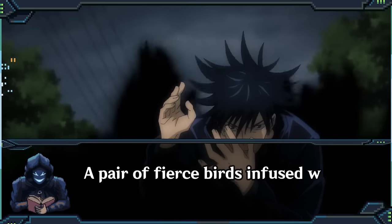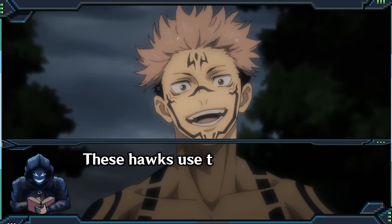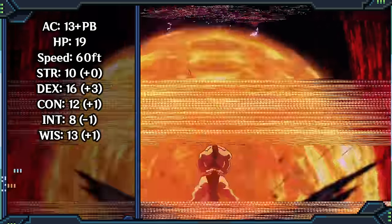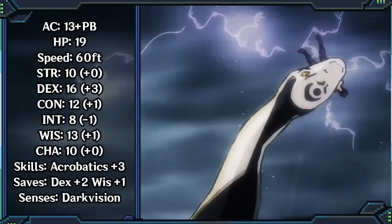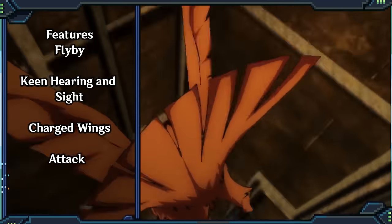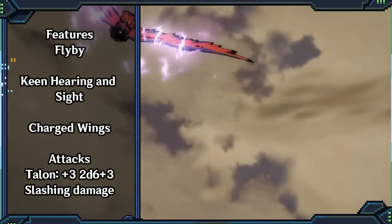A pair of fierce birds infused with the power of a storm, charged with lightning as they soar into battle. These hawks use their great speed to bombard their targets with relentless attacks. The Storm Hawks are actually tied for first with your fastest summon, even if they are a good bit squishier. But they can also just leave combat because of their flyby ability, then dive back in and smack something with their lightning-infused wings. They make really good scouts, and being so fast, they're great for surprise attacks — dive-bombing whoever you want like someone taught Noctowl Volt Tackle.